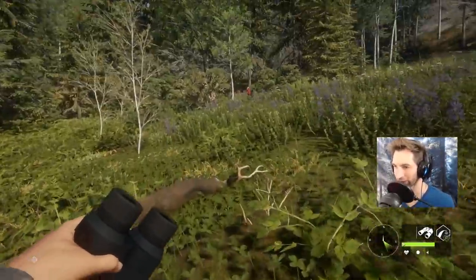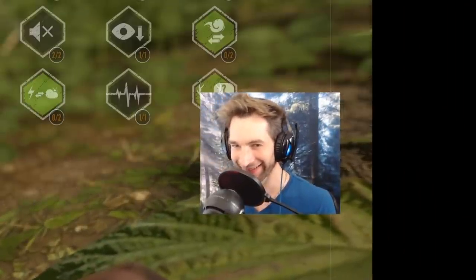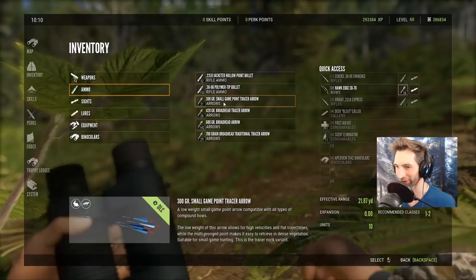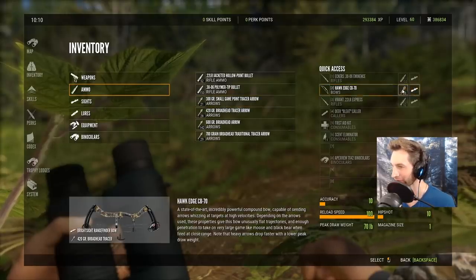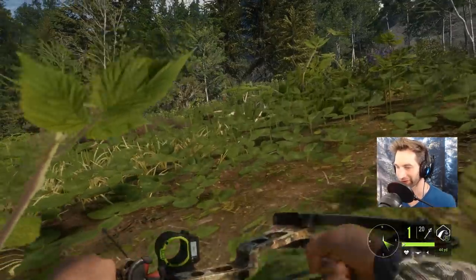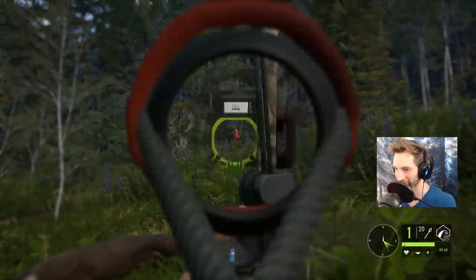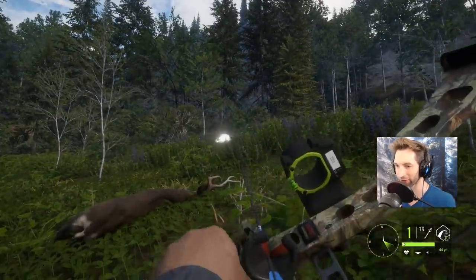I think this is gonna be our five - oh my god, there's a gobbler right there! I don't know if it's gonna spook or not, but we're gonna try and put our 320s in real quick into the bow and see if we can't take him down. We'll draw back and go for kind of a headshot. Oh, we got him! We got him!